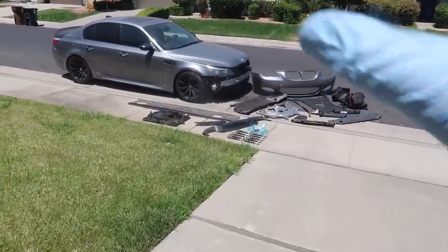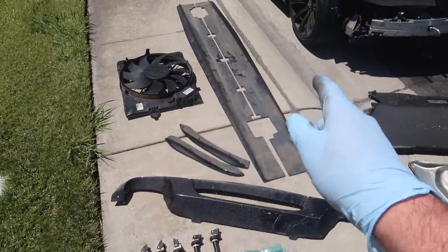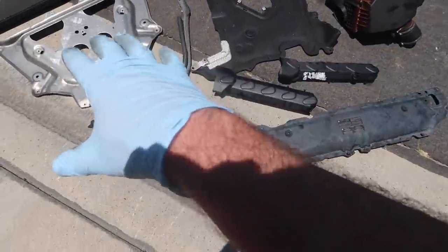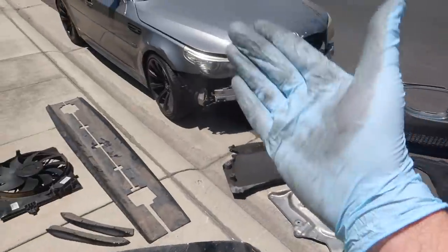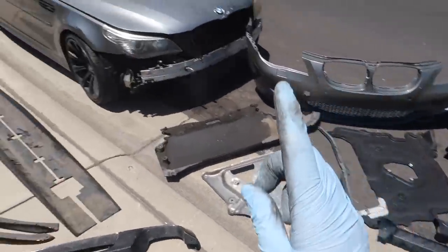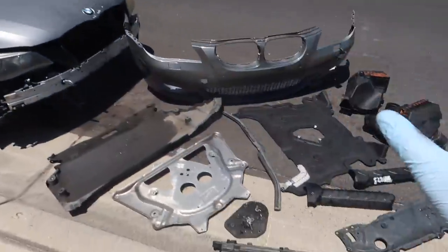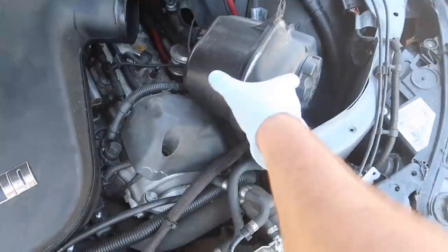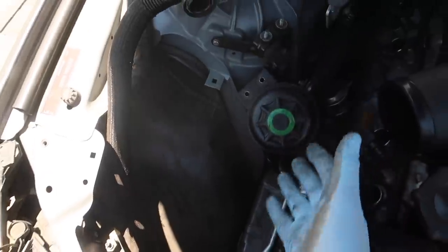We have everything here for the M5 - ignition coils, spark plugs, a bunch of carbon fiber side skirts, carbon fiber rear bumper extensions, carbon fiber diffuser, the fan, underbelly pans, top pans, intakes, and bumpers. So many things to reassemble. I think when I told them to halt the build, they literally thought I meant don't do anything else, so they didn't reassemble it. That's my fault.